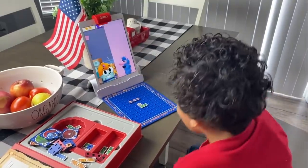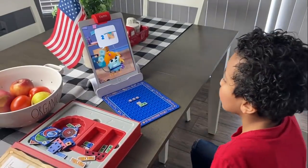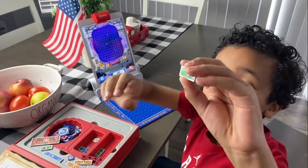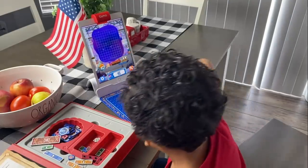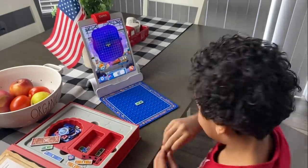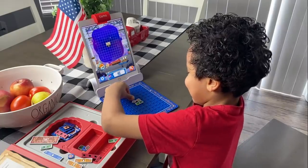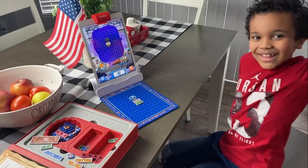Next one. So two — you have to make a math problem with number two. So first we have to grab the two and place it right here. You can place it wherever you want. Then we're going to grab two boxes. What addition problem are you doing? Two plus two equals four. Okay, so we need a number four balloon. Now let's try it.